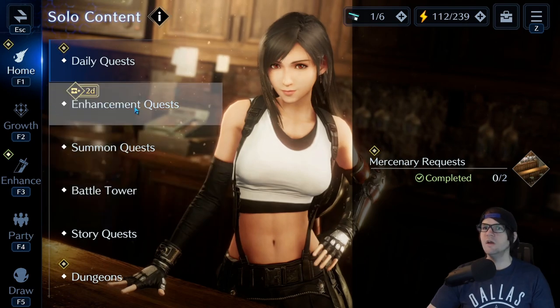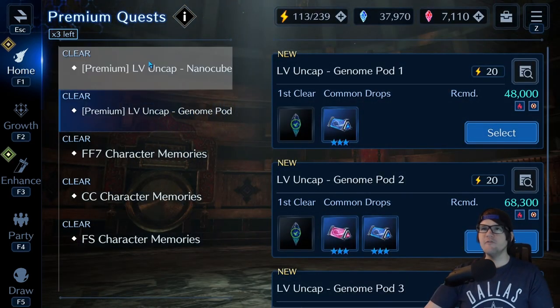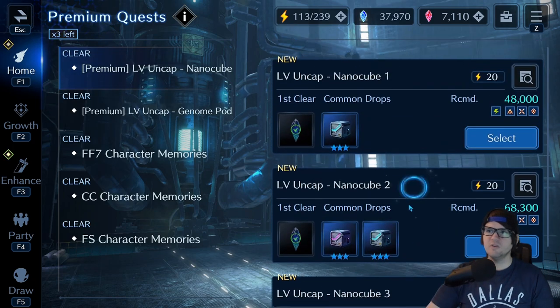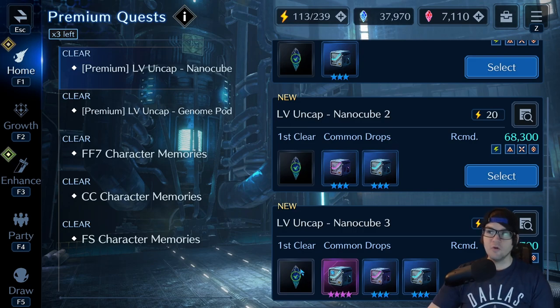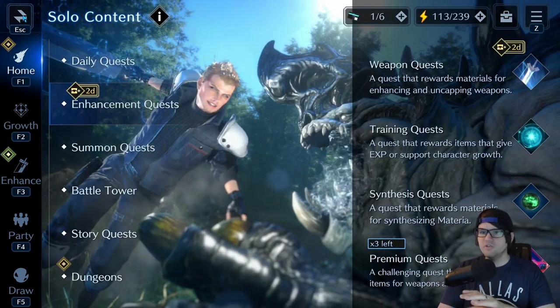The next thing is premium quests, and I even fell victim to this early on. The only time you should ever do the premium level uncaps — the nano cube and genome pods — is to get the single clear for the crystals, and that's it. Don't do them again, because you can actually farm nano cubes and genome pods in the weapon quests right here, even though they're not guaranteed.